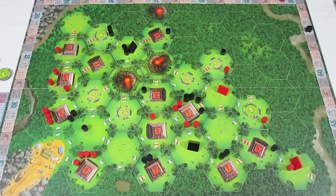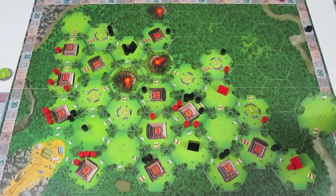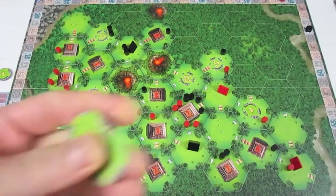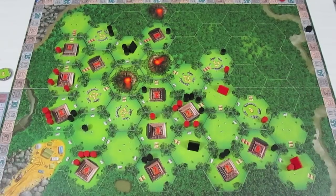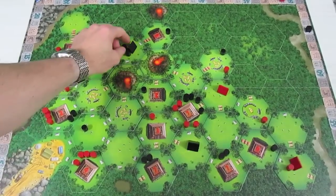That could be a highly contested spot. Over to black now for the E tile — just a jungle space. They're going to place it here. Black now gets 10 actions. For six actions, they're going to excavate two of these treasure tokens — that is what red has. So that's six, and we're going to go seven, eight, nine — they're going to move over to this temple — seven, eight, nine and ten.